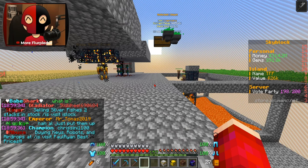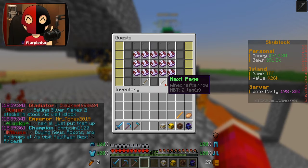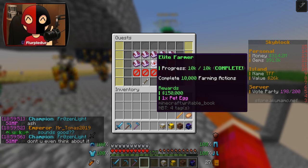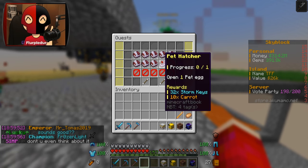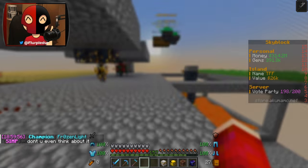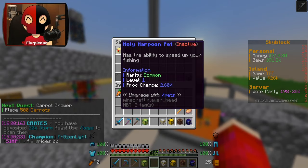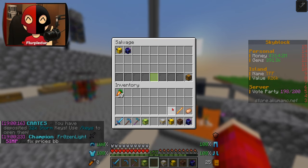Our next quest after that was to do 5,000 grinding actions. Then I had to do this, which actually I didn't even do - it just auto completed. So now we're on 'open a pet egg' and then our next thing is literally carrot grower. I'm gonna go and salvage some of these because obviously I don't want the common pets - they're just not worth my time.